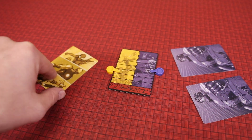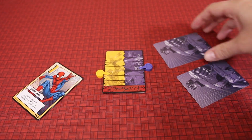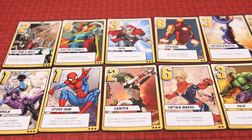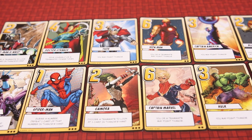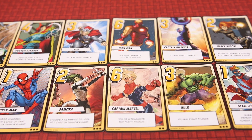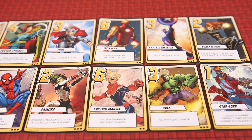Players will take turns going clockwise around the table until either the heroes or Thanos wins. Heroes can only win by defeating Thanos through fighting, while Thanos can defeat heroes or collect all the infinity stones. The heroes must use teamwork to overcome the Mad Titan and save the universe once and for all. Infinity Gauntlet uses the familiar style of Love Letter games and twists them into a one-versus-all battle for all the marbles.